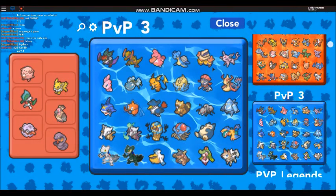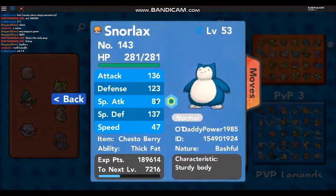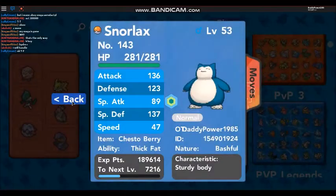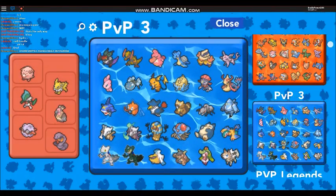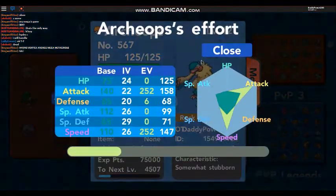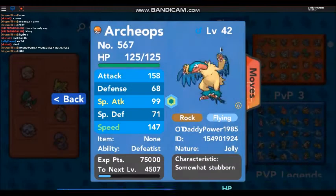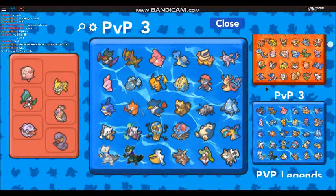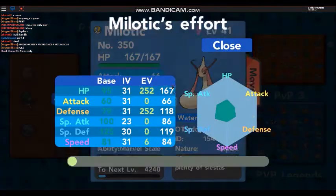Lapras, Weavile, Omastar, Snorlax - what Snorlax is that? I've got another one. That's my defensive one - yeah I don't really like that Snorlax much. Archeops - he's been in my PVP training right since the start. He's not even a bred one, he's one that had random IVs but he's actually okay. I've never bothered breeding a new one. Archeops is really good until he gets hit and goes below half HP.